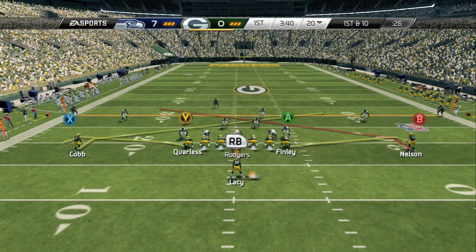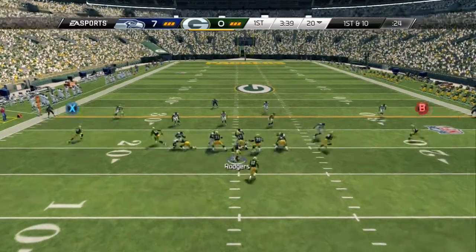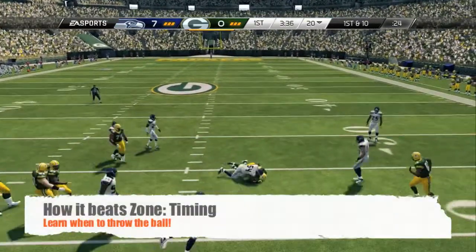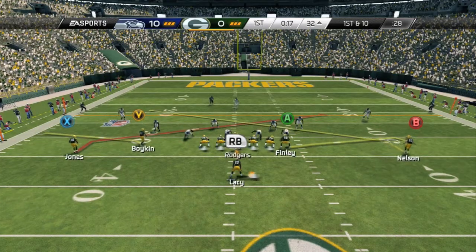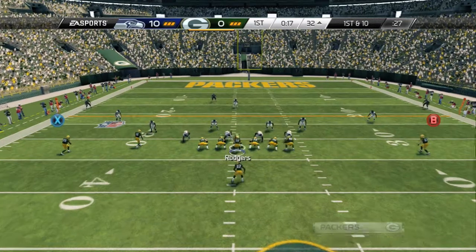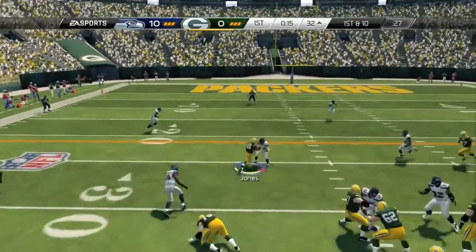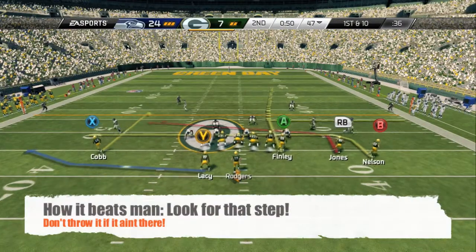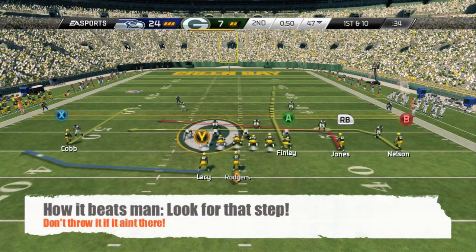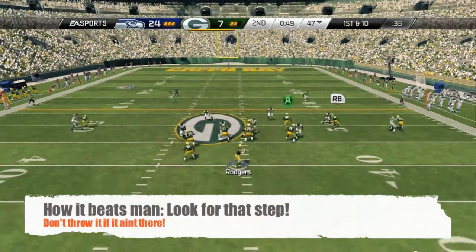Maybe not the raw vanilla plays, but the way it beats zone is obviously timing. You want to get your timing down with this play. What I like to do is throw the ball typically when the receiver is instantly open, or when he's in front of a defender. That way it gives you time, especially if you're zoned up.